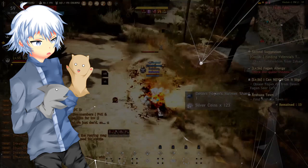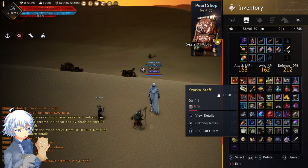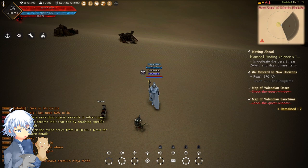Hey guys, it's Zara, and you're probably wondering how do I dig this thing up that I've wasted a hundred shovels on on the Moving Ahead quest? Now, if you're doing the Valencia quest, this is probably gonna drive you insane, but I have found that this spot has actually worked about a hundred percent of the time.